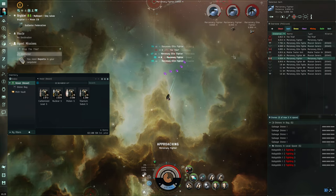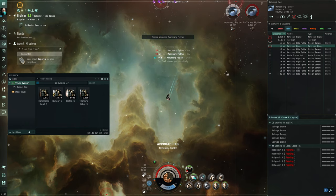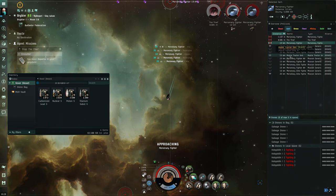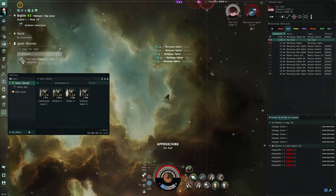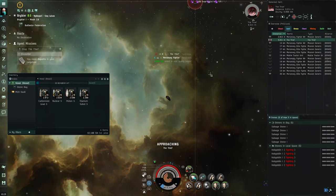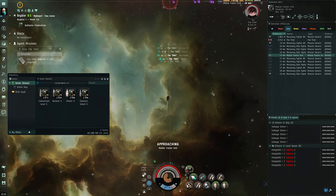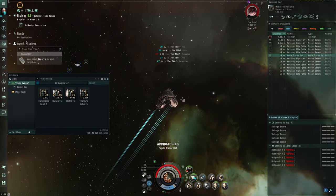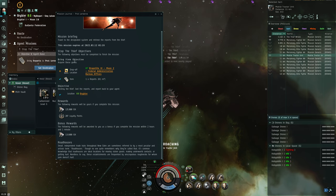I must have switched targets accidentally at one point. Oh well. There you go — drones, go to that one. Honestly, this ship is pretty badass. You don't have to worry about it too much. Just go around and do your thing. There you have it. I think the mission item is a drop from one of these guys.